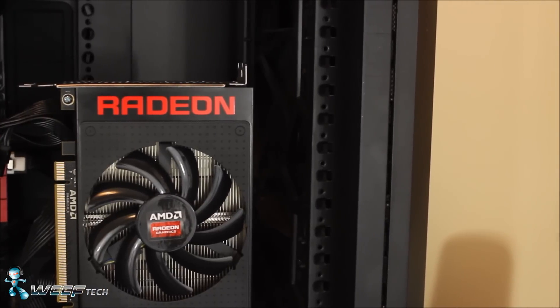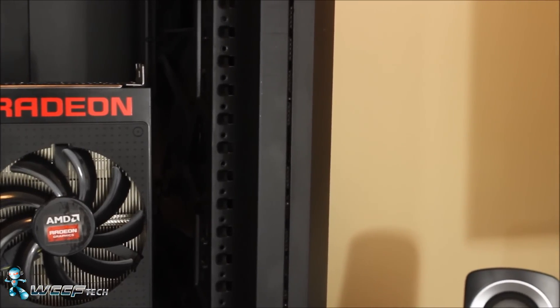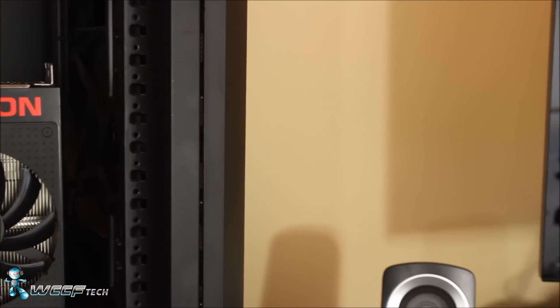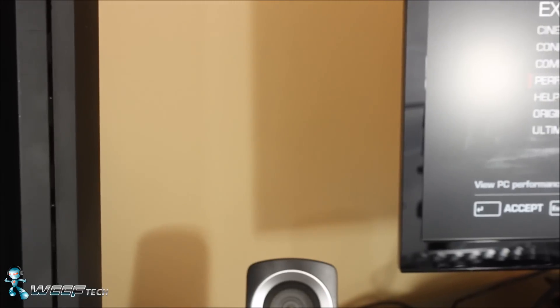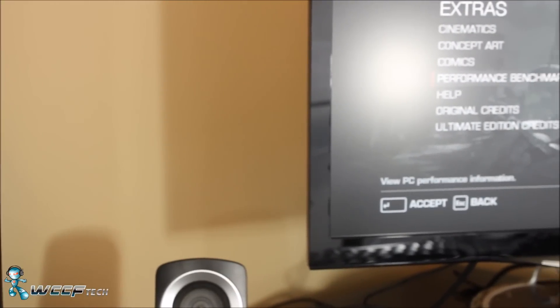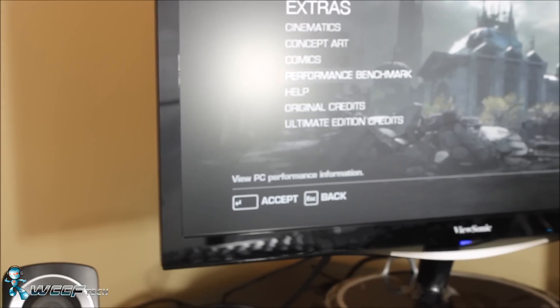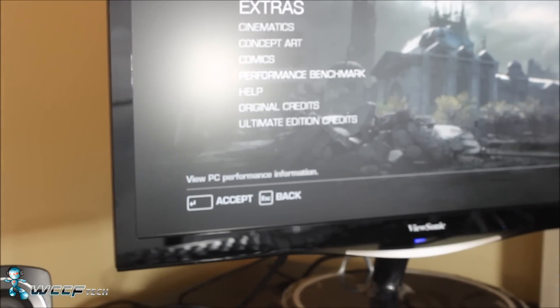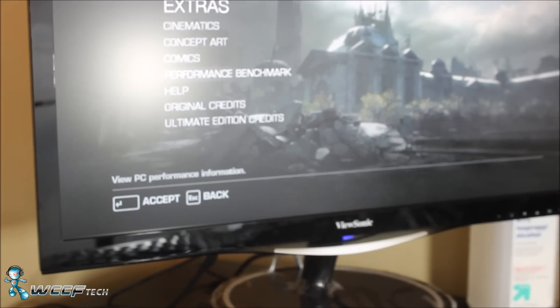We're using AMD Crimson software version 16.2. We're going to show you what happens at 1080p with the high preset, and then see if we can fix it.